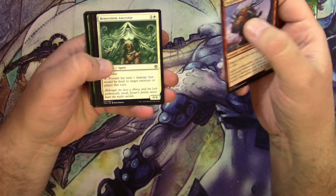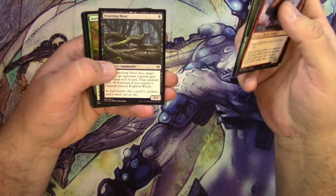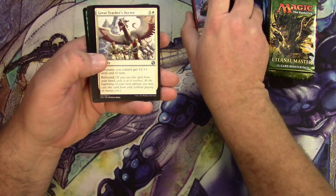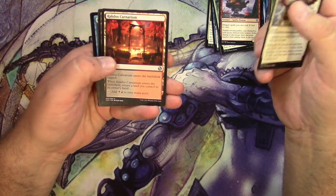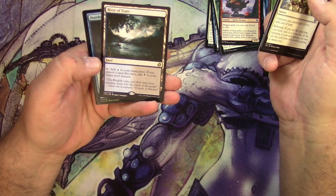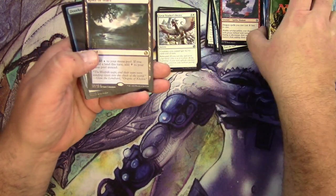Iconic Masters. Some good stuff in here. Got a Festering Newt — you can always use those. Got a Great Teacher's Decree, a Topan Freeblade, a Rakdos Carnarium, and a River of Tears. What kind of land do they call this? You guys tell me, I forget — maybe I didn't even ever know.